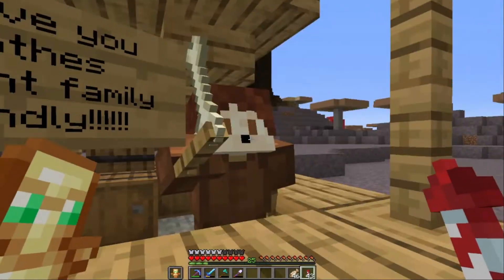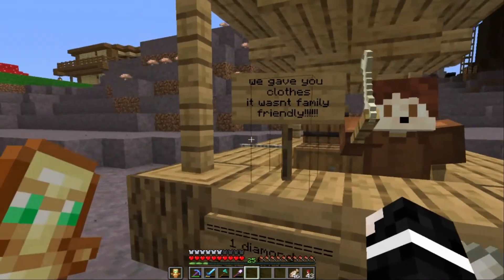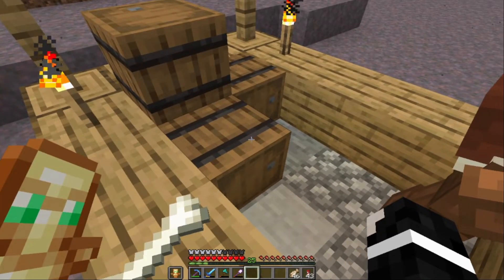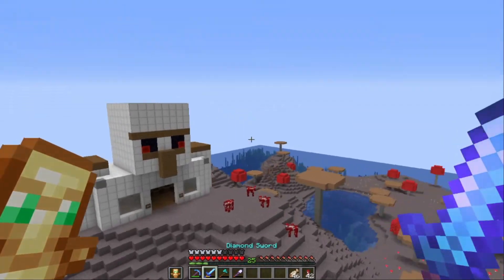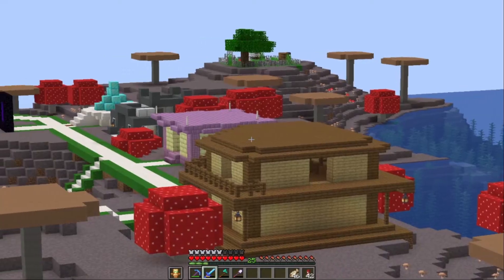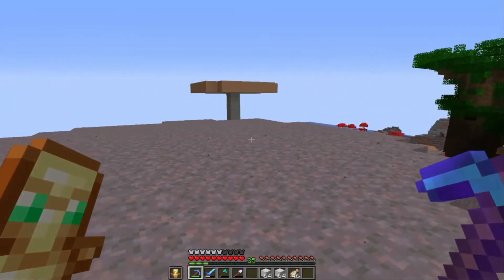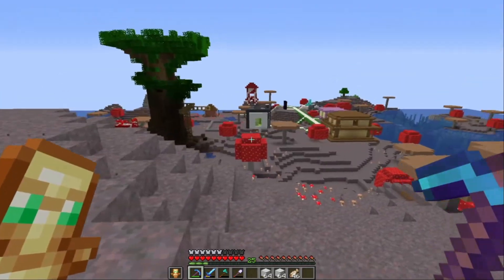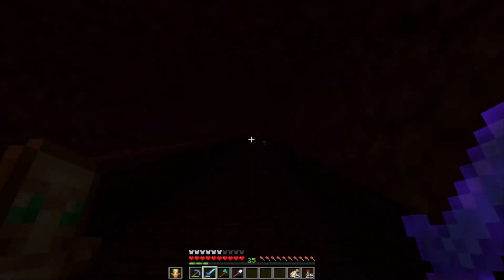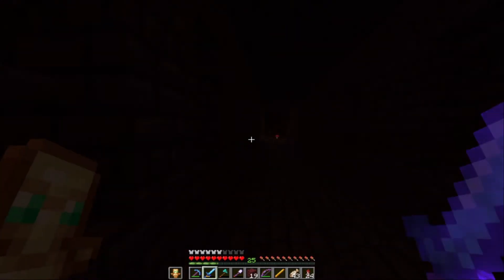James checks on his shop and finds a note saying 'we gave you clothes, it wasn't family friendly.' He checks his profits but hasn't made any diamonds yet. He also visits a new iron shop with better prices than Graf's and buys two stacks of iron, which will go toward building his first beacon. He then heads to the nearest nether portal to hunt for wither skeletons.